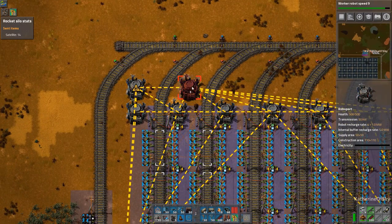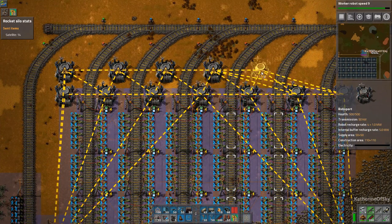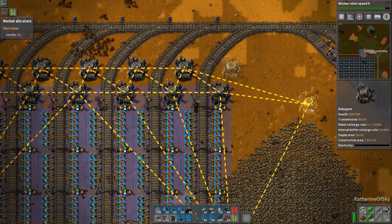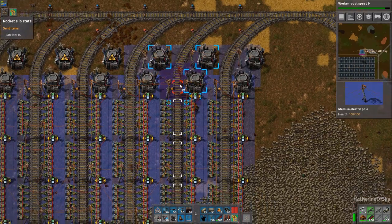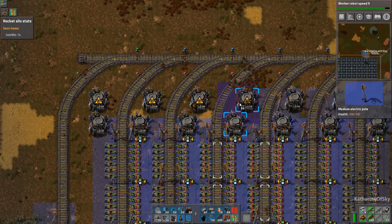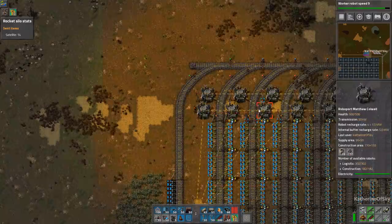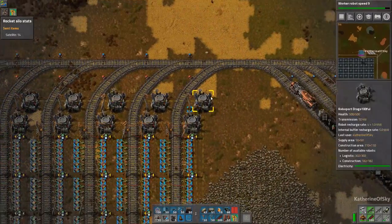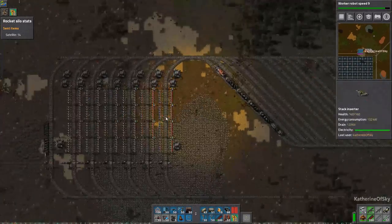I think we're going to just need to put in some more roboports here because of the robot-intensive nature of this whole area. We have lots and lots of pickup stations — right now they're all red. Nobody can come in here because we have a condition that does not allow trains to come in unless they have a sufficient amount of supplies.